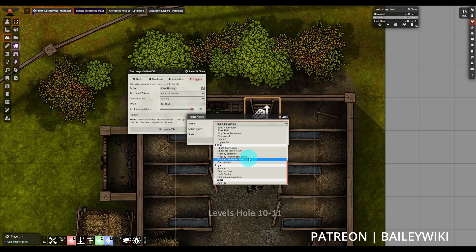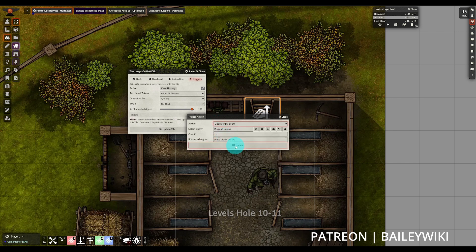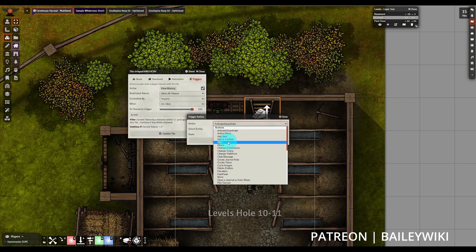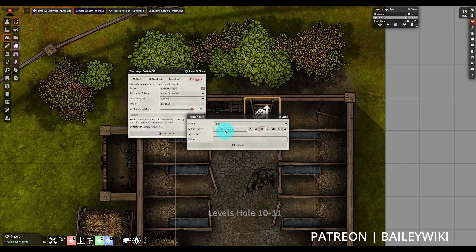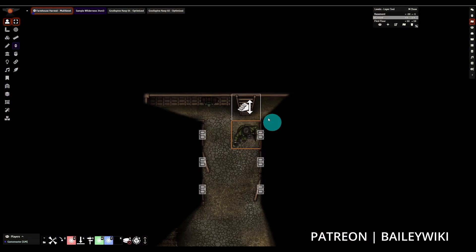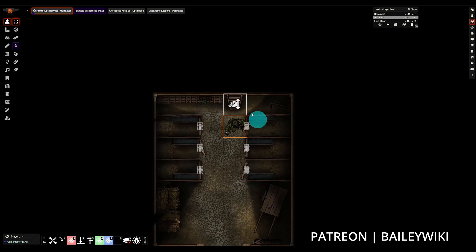Next we're going to check the entity count and see if there are more than zero tokens. The first check is: are they within one tile? If so, those are the current tokens. The second check will stop if there are no current tokens. Then we add in this Alter action — you'll recognize this special value from the first Automating Foundry tutorial. We're going to alter the elevation and check it against the entity's current elevation: if it's zero, set it to 10, otherwise set it back to zero. When we update the tile, our character can click it and toggle between 10 feet and zero feet.